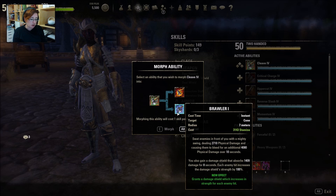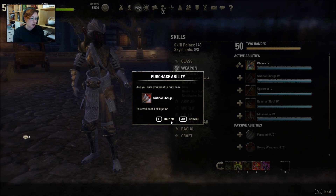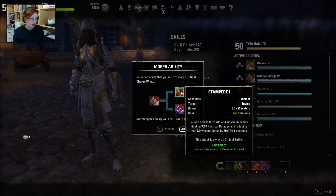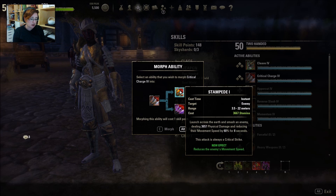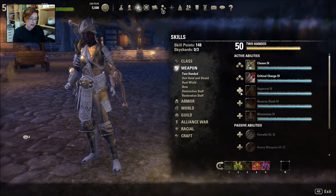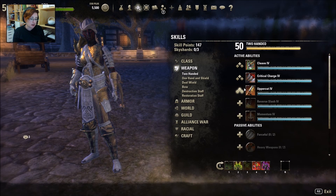Attack always critical strikes — that's good. Crit Rush I think is still better. And it's Reverse Slice I think that's meant to be changed.